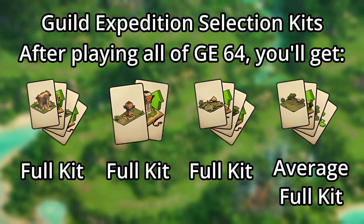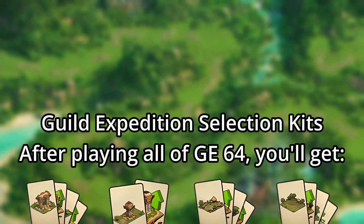You might notice that the Fountain of Youth wasn't mentioned, but we'll get to that later. After playing through all four original levels of the Expeditions, you'll receive a full kit of each of the level 1 to 3 kits, and you'll also average one level 4 kit per week. This is actually kind of nice, as you can now choose whether you want the level 1 or upgrade from these kits.